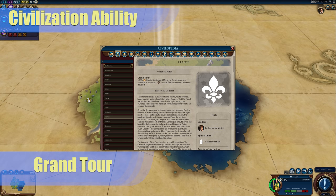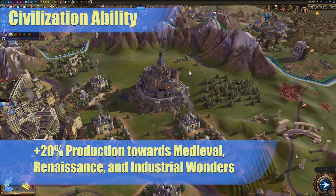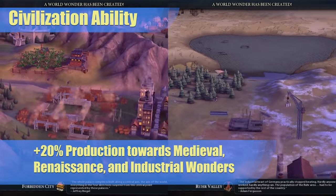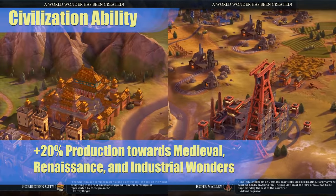France's civilization ability is called Grand Tour. It has two parts. First, you get plus 20% production towards medieval, renaissance, and industrial wonders. There are 42 wonders in the game at the time of this video, and this bonus applies to half of them. Some of the best wonders in the game show up during these three eras, such as Forbidden City and Ruhr Valley.